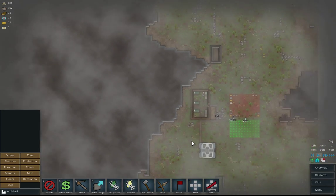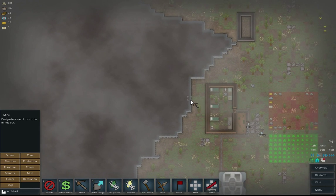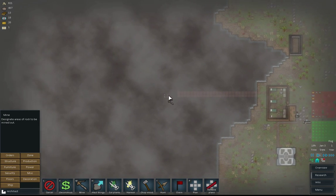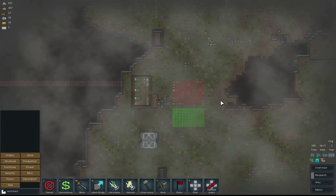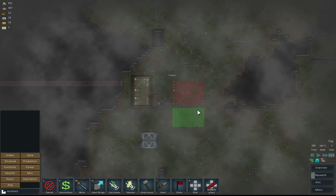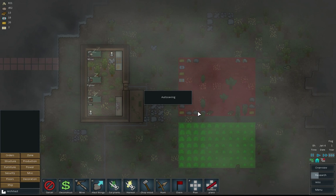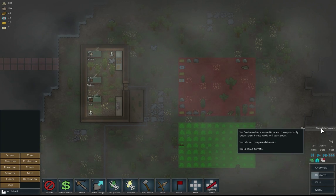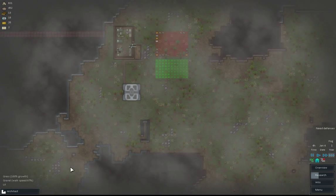Now we've got picks, let's start chipping into this, which is going to be our base. Hopefully we'll find some materials which will be useful. Let's just go all the way in and see what happens. Yes, we need defences — I suppose that will come back and bite me if I don't have some.